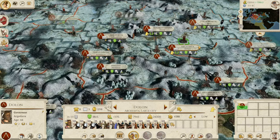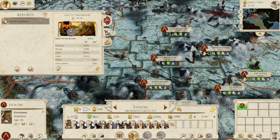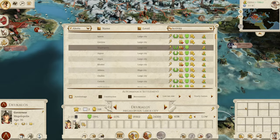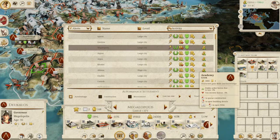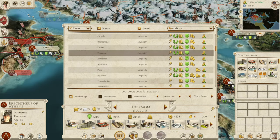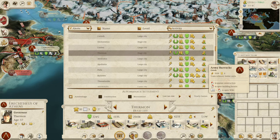Let's have a little admin reset. If you're not interested in seeing the campaign management side you can skip ahead to the next battle - that's absolutely fine. We didn't get a construction notice but it looks like we've got a lot of places that aren't building. So let's do the building first. Megalopolis - we'll get an academy since we have a governor here. Thurmon - we can get the army barracks so we can recruit the best units.